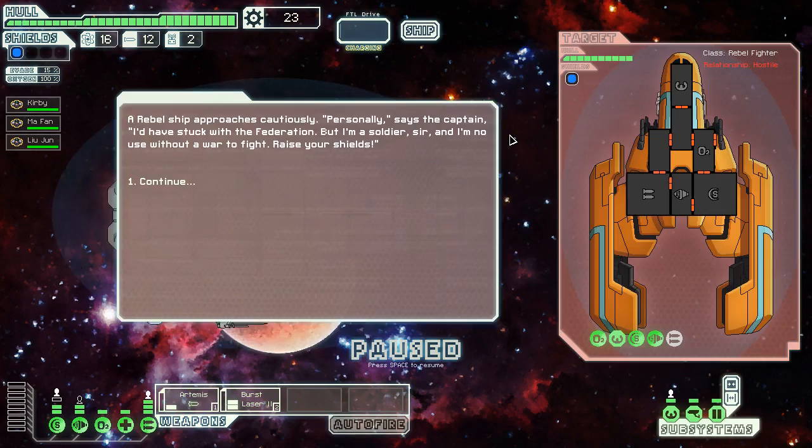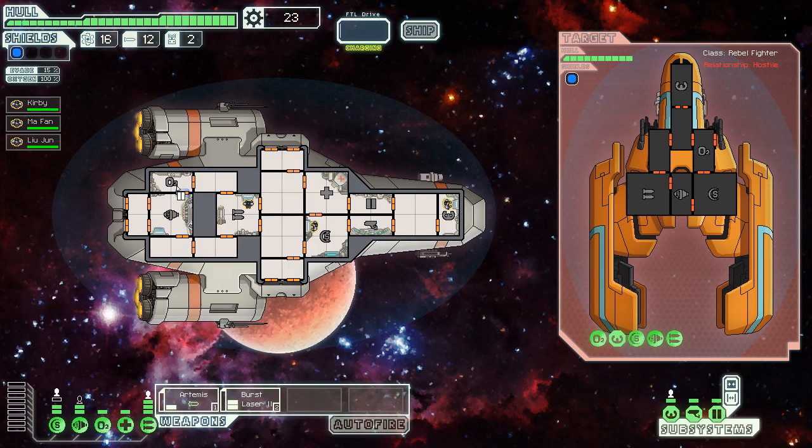I'll end this video when I get to the exit. I actually don't know the full story between the rebels and the federation — maybe the rebels are actually the good guys. I'm going to put missiles into his weapons. He has missiles too, so chances are we'll launch at the same time. I'm going to go for his shields and save my missiles — I tend to save missiles unless I really need them. Now he destroyed one of my systems, so I have to send my crew over there to repair it. Oxygen is pretty important — you don't want to lose it, or everybody starts suffocating.